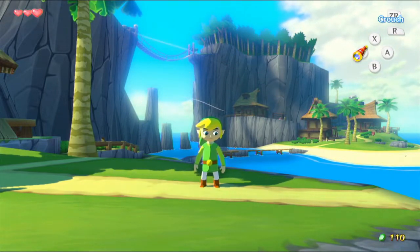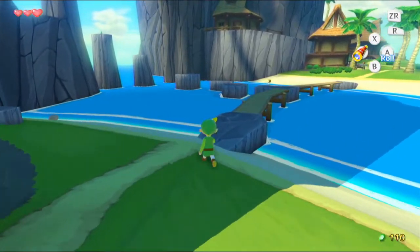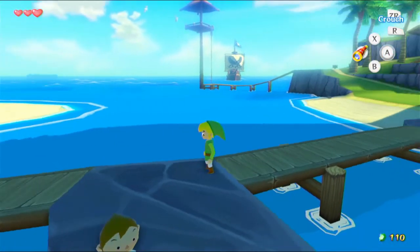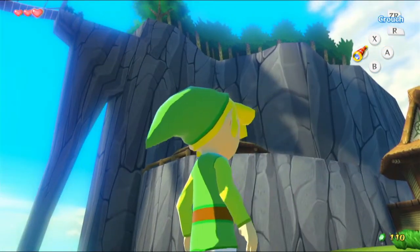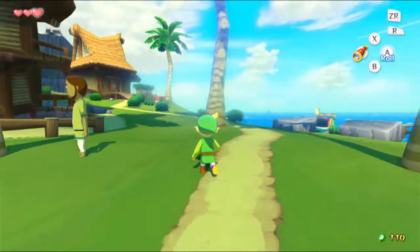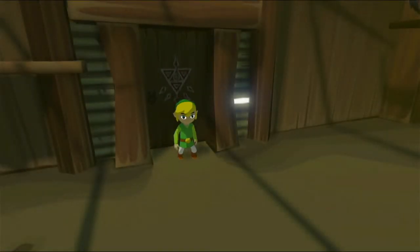Hey everybody, it's Blue Toad and welcome back to Legend of Zelda: The Wind Waker. We've had a look at how this game works in the basics, but now we need to do something. A giant bird was flying around and carrying someone, and the pirate ship was shooting at it and whatever the person was holding got dropped into the forest up there, and we need some kind of weapon now.